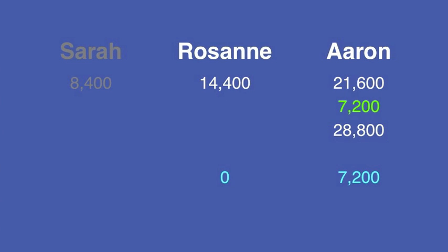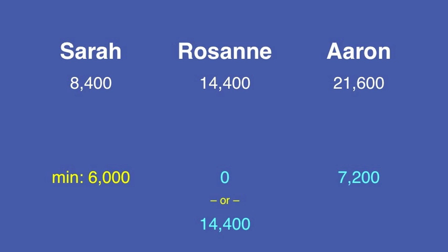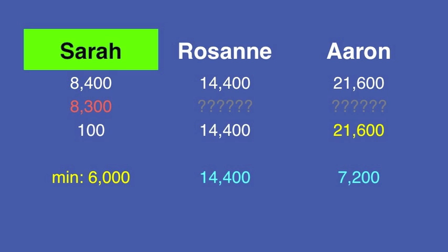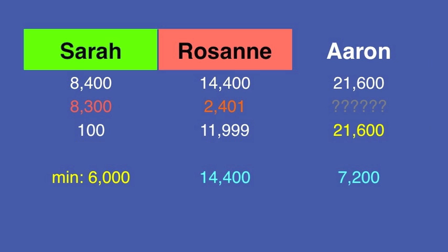Knowing that Aaron has to wager 7,200, Roseanne sees that if she wagers everything and gets it right, she'll finish in a tie for the win. So in addition to wagering zero, she is justified in wagering everything. If you're the trailer in this situation, how do you decide whether to bet zero or everything? Consider: how confident are you in the category? Do you think the other player will wager optimally? Notice that Sarah has more than half of Roseanne's total, so the zero wager isn't a good option for Roseanne — she should wager everything. In the real game, Roseanne wagered 2,401 trying to lock out Sarah, while Aaron won with a correct response and a wager of 7,200.